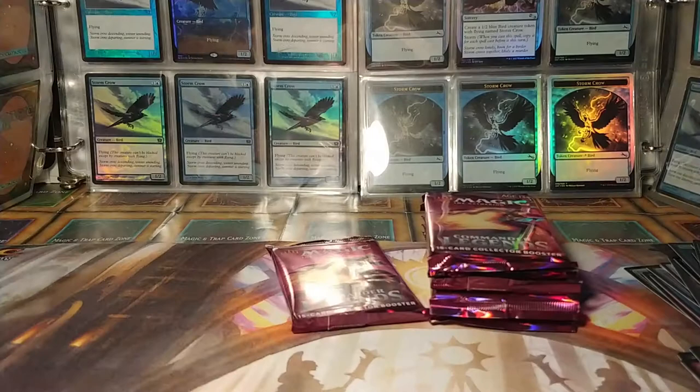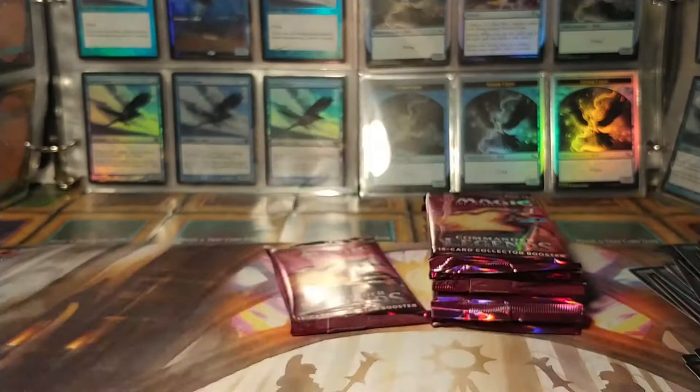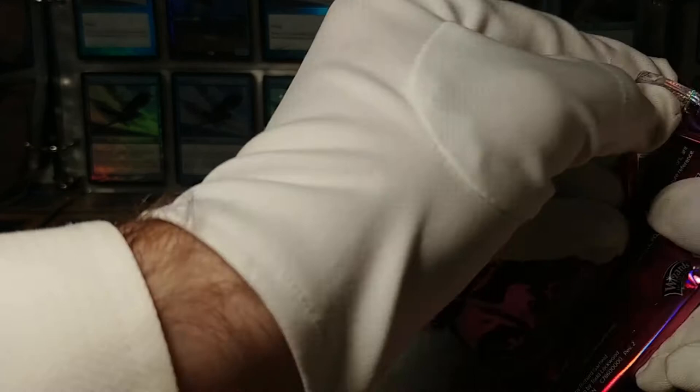What the heck is this? Rock — equipped creature has +1/+1. Tap, sacrifice Rock — this creature deals two damage to any target. Equip one. Rocks do as much damage as shocks do, it would seem. Rocks and shocks.